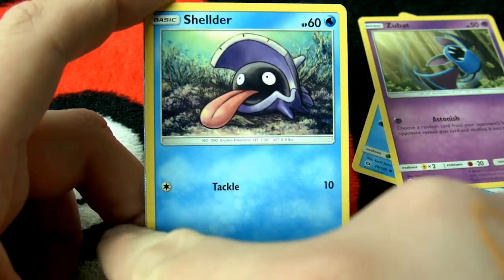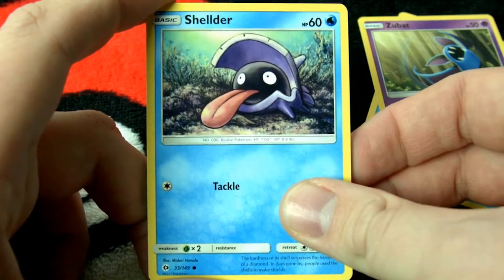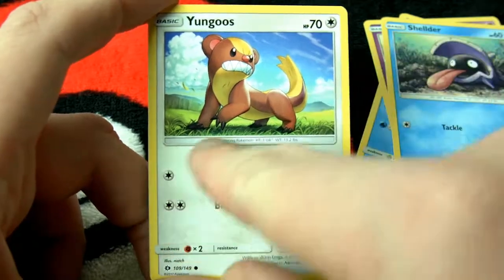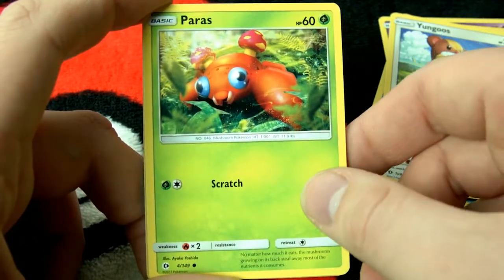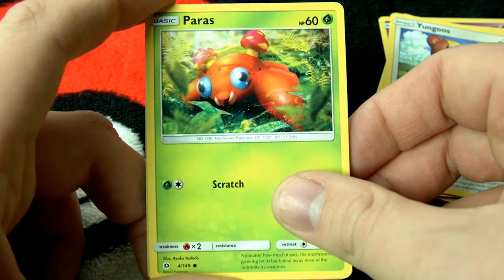We're going to sneak peek at what looks like a really good card, so we're going to hide that and pretend we didn't see it. Here's Shellder, the bivalve Pokémon, followed up by the young goose out in what looks like Hyrule. Here's Paras, the mushroom Pokémon. No matter how much it eats, the mushrooms on its back steal away most of the nutrients it consumes. Poor guy.